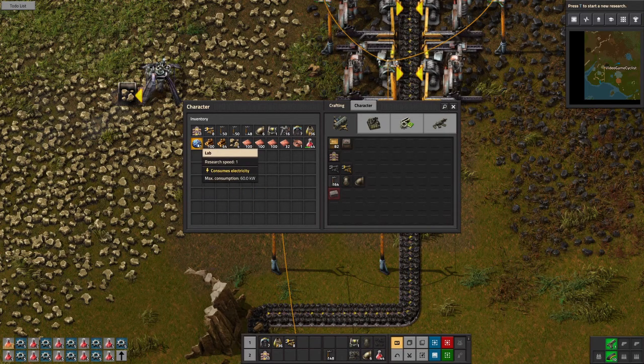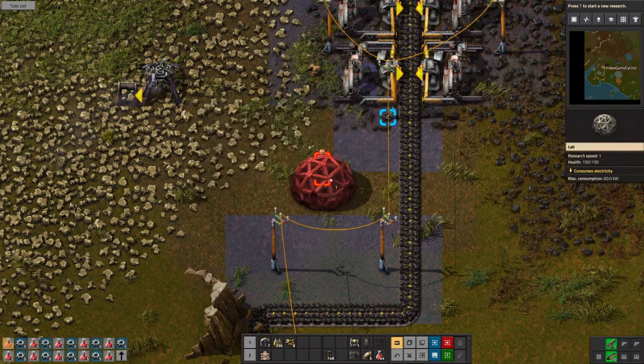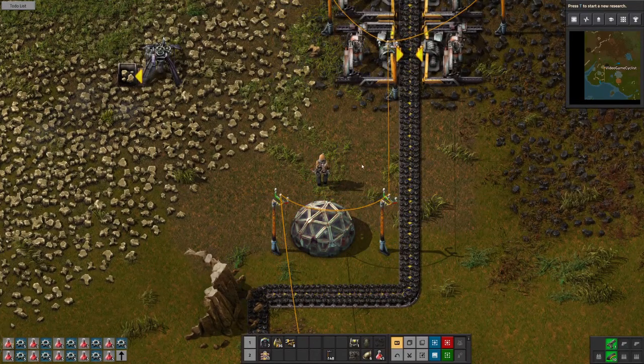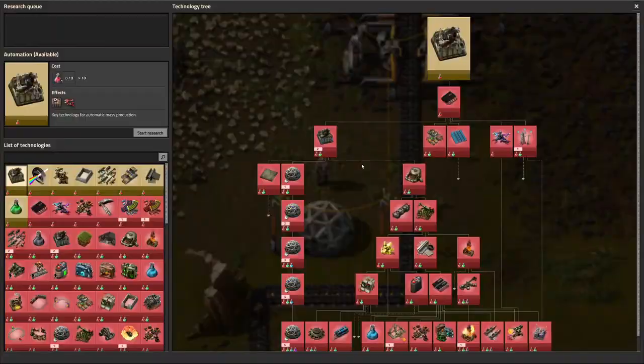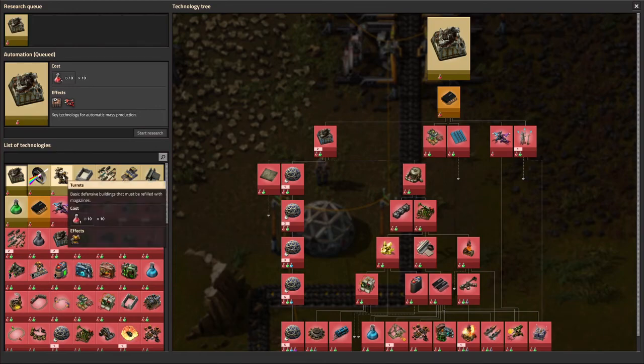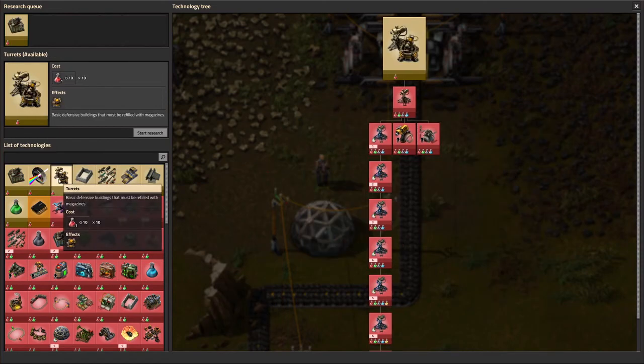To get the science going, we've got a little lab right here just to get it going. The tech automation is going to be the first one. I want walls, and then we'll do turrets.